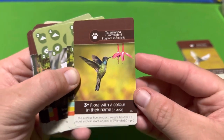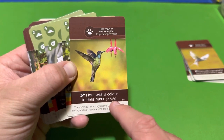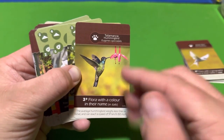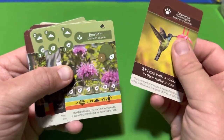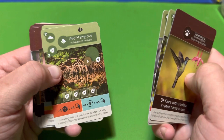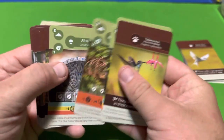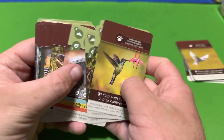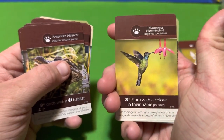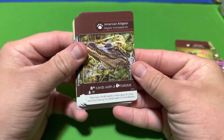This species of hummingbird requires three flora with a color in their name, and the color will be in italic. You need three or more of them in your four-by-four grid. For example, Red Mangrove — 'Red' is italicized, and Blue Milk — 'Blue' is italicized. Those are two examples of flora that will help you appease this hummingbird.